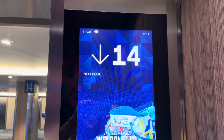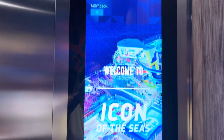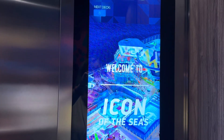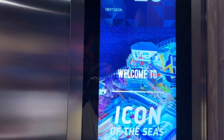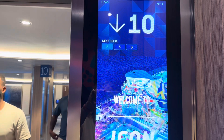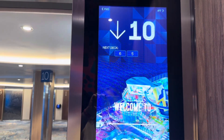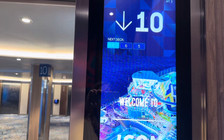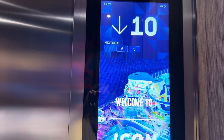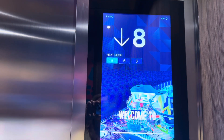So here we are. We're on 14, and the next deck is number eight. Welcome to the Icon of the Seas — it's elevator roulette. Deck 10. Someone also wants to go to eight, so they pressed the button and we stopped at 10. And the next deck we're going to is number eight. Deck eight — and here we are.